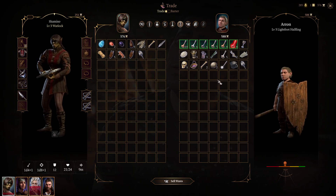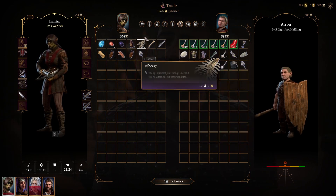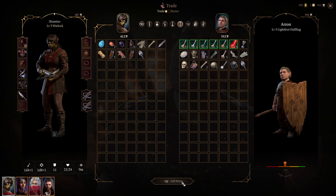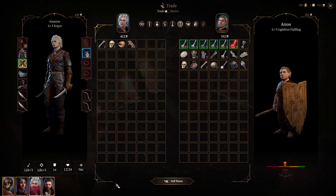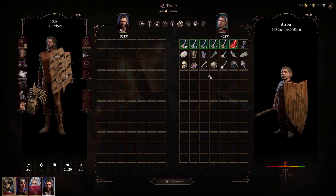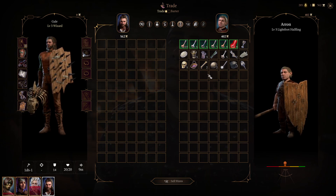Now this vendor no longer has any packs — they are all gone. What I'm going to do now is bring his gold down by selling my wares to him. He's now at 4102 gold — I think his capacity is around 500 or so.